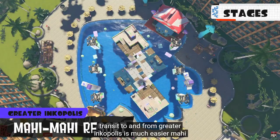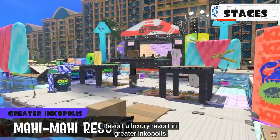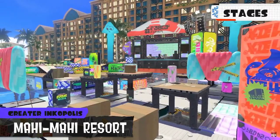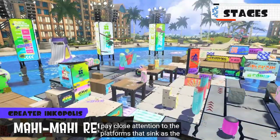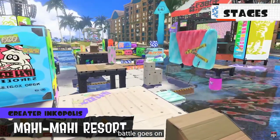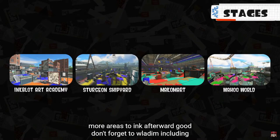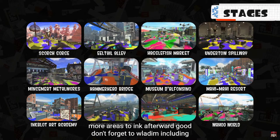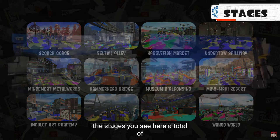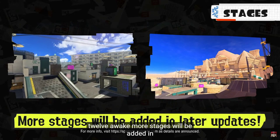Mahi Mahi Resort — a luxury resort in Greater Inkopolis. Pay close attention to the platforms that sink as the battle goes on. There will be more areas to ink afterward, so don't forget to splat them. Including the stages you see here, a total of 12 await. More stages will be added in free post-launch updates.